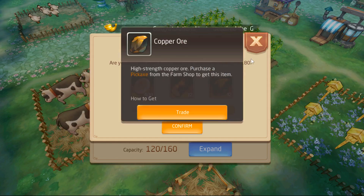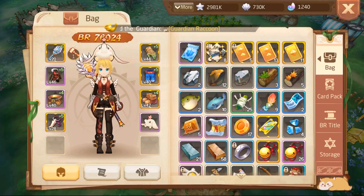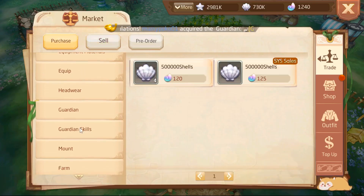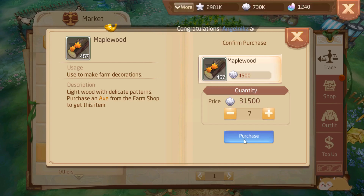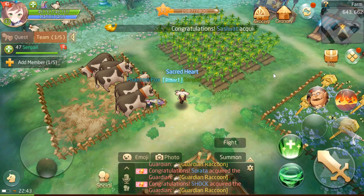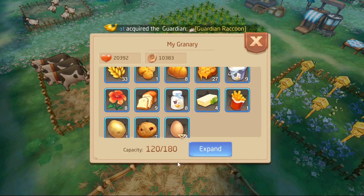So we need maple wood and copper ore — 12 of each. Maple wood we happen to have 5, so we need 7. Copper ore we happen to have 12, so we just need maple wood. I want to purchase — not sell — farm. Maple wood. That's going to be a little expensive to buy. Let's check our bag — I can't resell. So we do happen to have enough. Then we go to the granary, expand it again. Boom — our granary can hold up to 180.